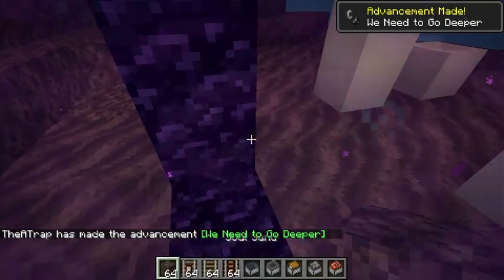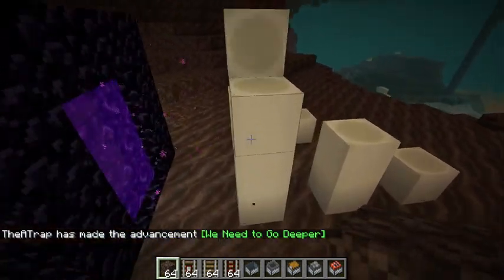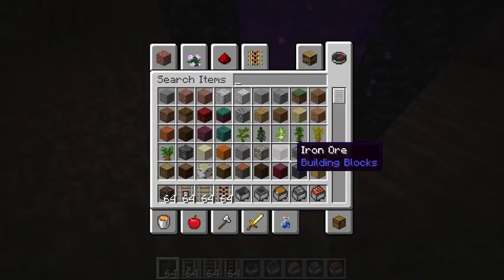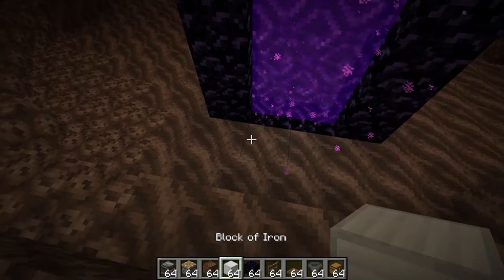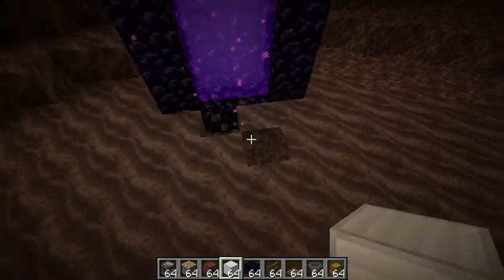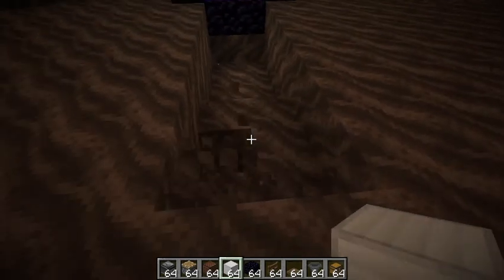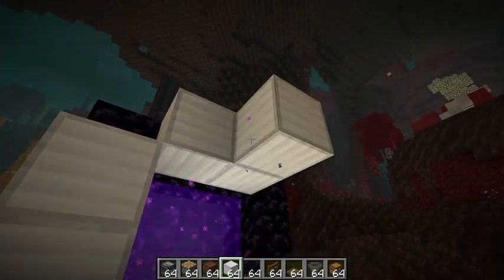Over in the nether we're going to build a little collection area. Clear out a little area here, then on the back side of the portal — you can choose whichever side is the back — place down some building blocks to block off the exit of the portal in this direction. Then on the other side dig down a hole — at least two blocks, maybe three — to make a little pit for the drowned.